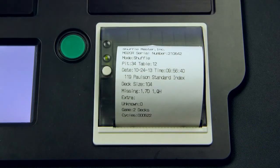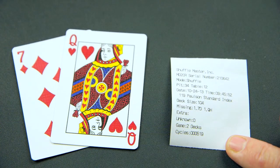With the optional printer installed, the user can print out any error or successfully verified deck.